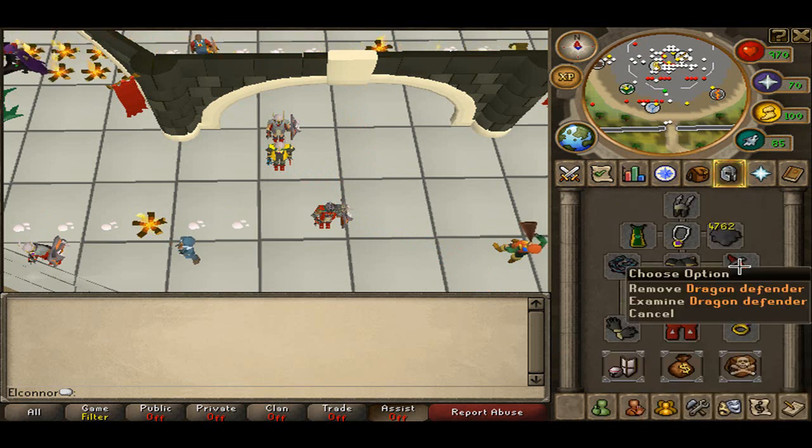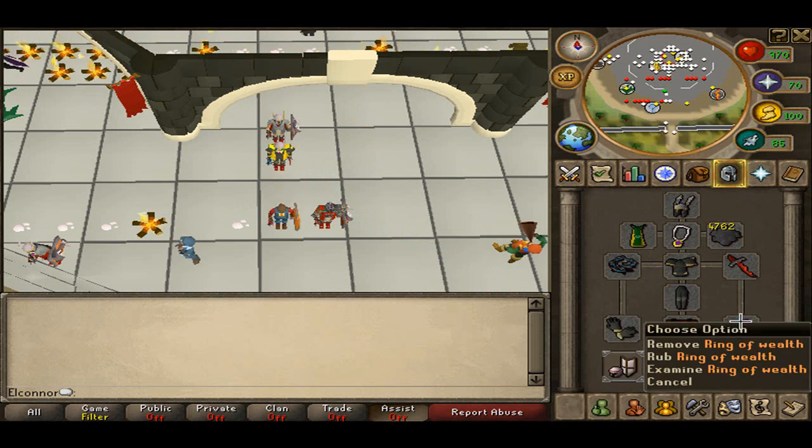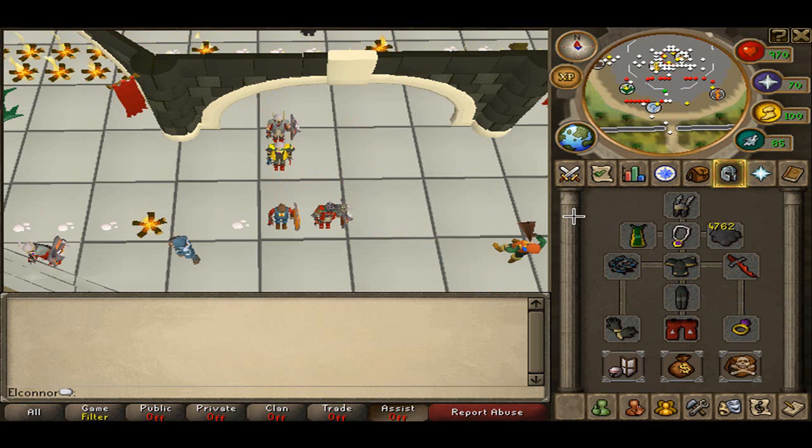What I'm wearing is a Dragon Defender, Whip, Torags top and legs, D-Boots, and a Ring of Wealth. After the update, never forget your Ring of Wealth — they're very helpful.